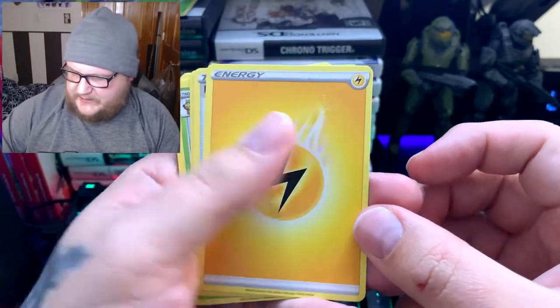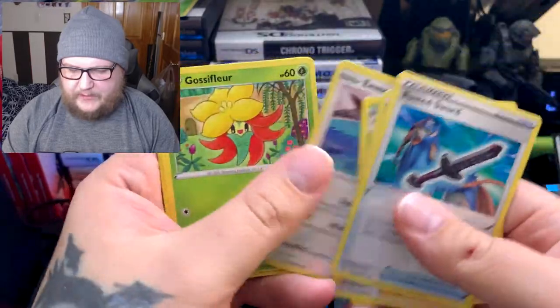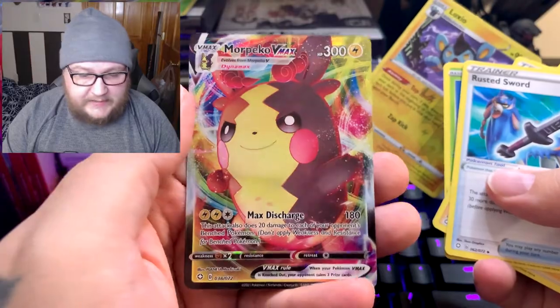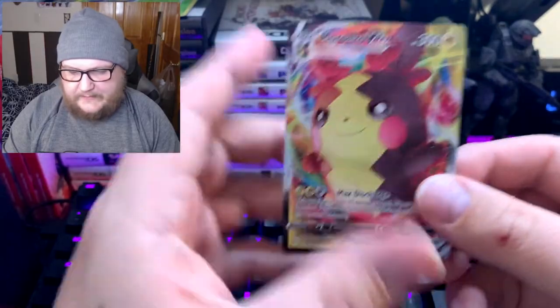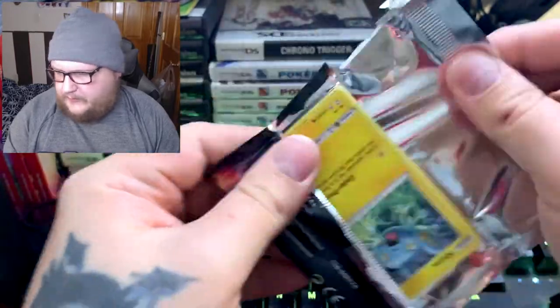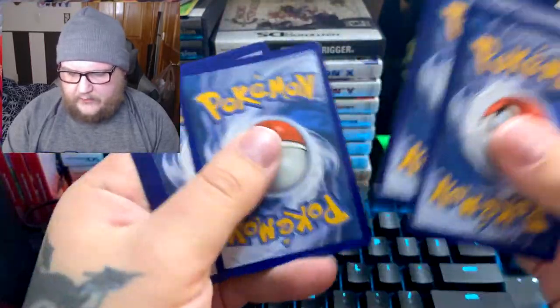We got a Lightning Energy. Rusted Sword, Ball Guy, Thwackey, Eevee, Gossifleur, Chewtle, Morpeko, Cacnea, Luxio, and a Morpeko VMAX. We actually have that — we got that from a special VMAX set that came out in Japan. We actually opened it up and we have the Japanese version of that and the Japanese Cramorant. I think you're kind of guaranteed at least one Shiny per pack.